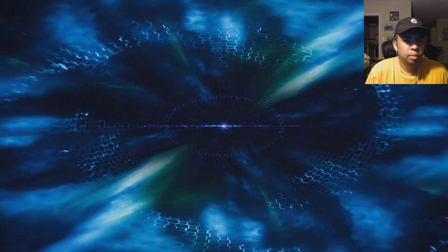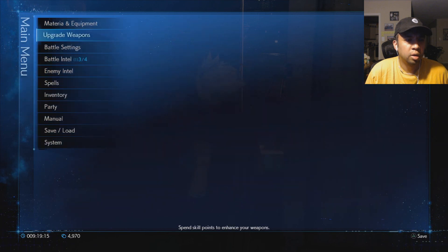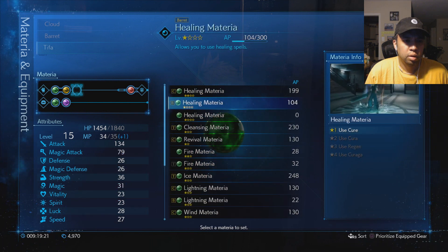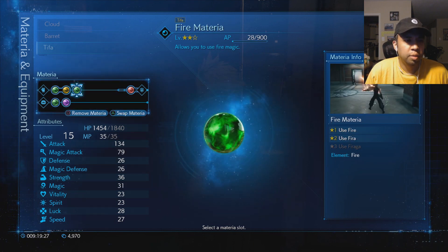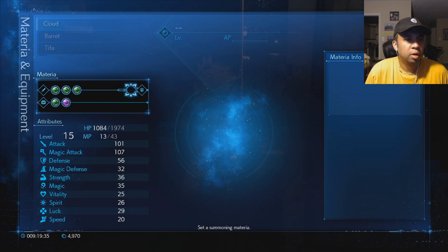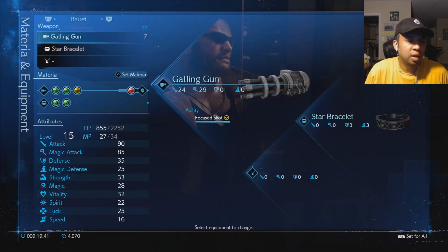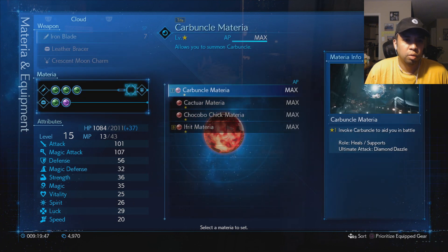We need to get materia sorted. Auto cure is already max. Fire materia — get her up there. As for Barret, I want to pop this off right now because I use Barret a lot lately and I want to see Ifrit. We haven't been seeing Ifrit. We can give Cloud the Choco Chick — the Choco Chick is really cool.